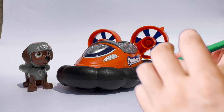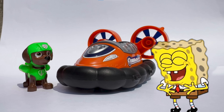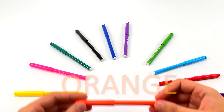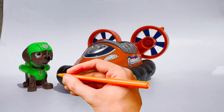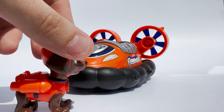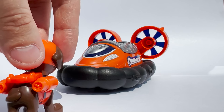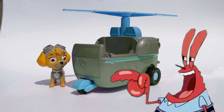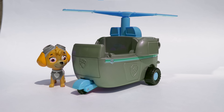Next up is Zuma and his vehicle! I can't remember what color Zuma's vehicle is! So let's try the color yellow! Oh no, that's definitely not the right color! Let's try again. Let's try the color pink! Hmm, it doesn't look quite like the right color! Maybe it's the color orange? Yes! Zuma's vehicle color is orange! It's my favorite color!